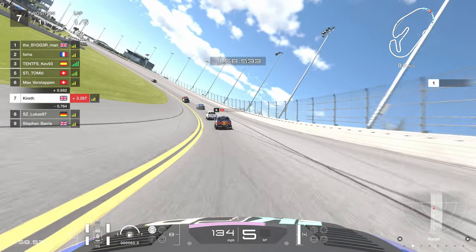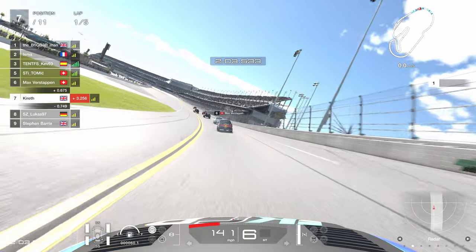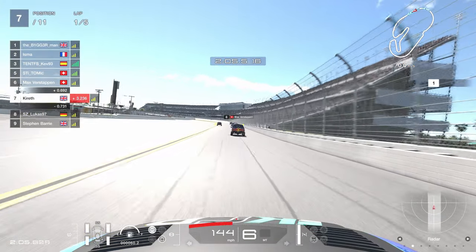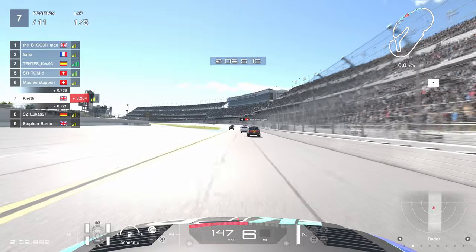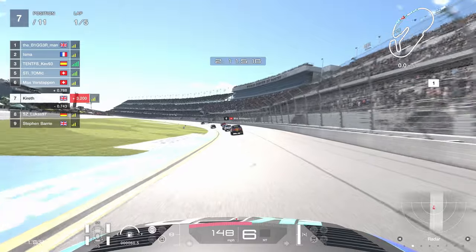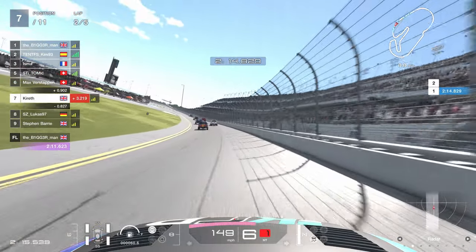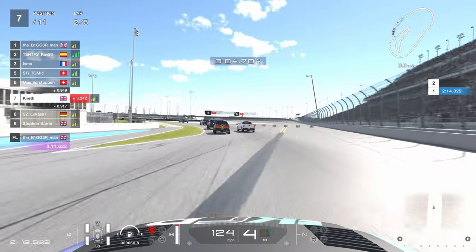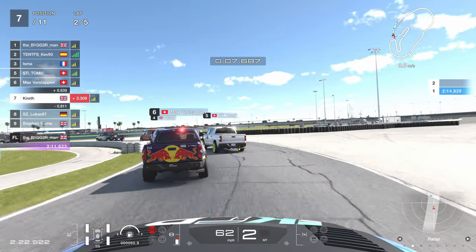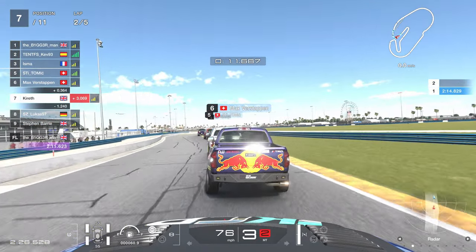Three seconds off the lead and the leader has a little gap. If people work together that will close up, although second and third look like they'll battle into turn one. It's early days in this race - we've got the pace and we're in a decent position. We could have been much further behind after our atrocious start. Let's see what happens in the infield where I feel particularly strong, especially turn one and the international horseshoe.